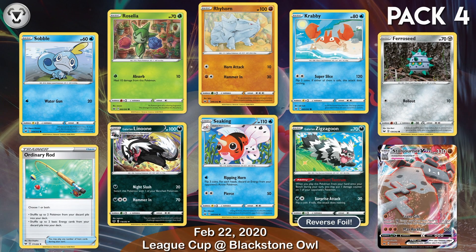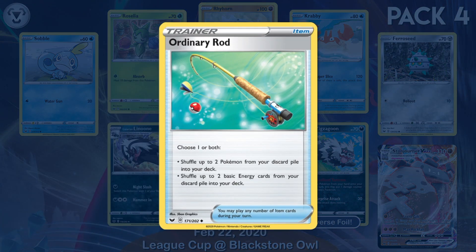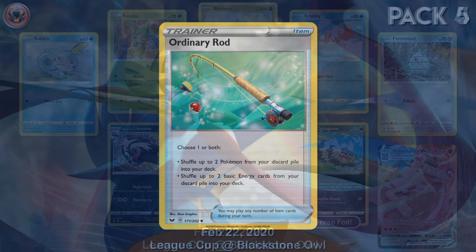Sojourner VMAX! But here's the card you really need. When your deck is running thin, use Ordinary Rod to recycle 2 Pokemon and 2 Basic Energy from your deck or discard pile!